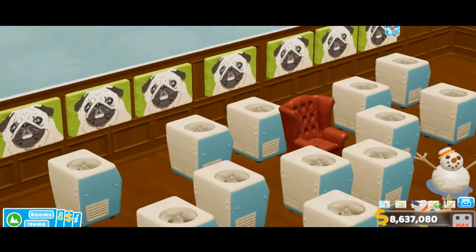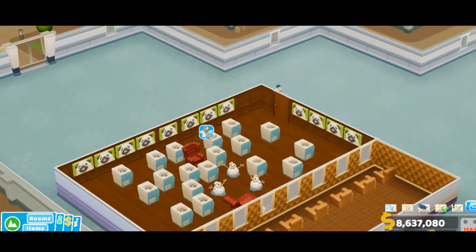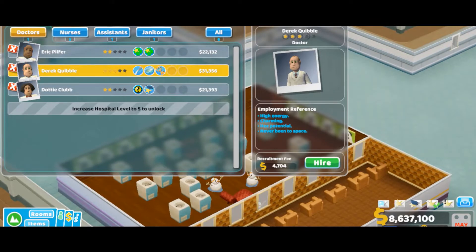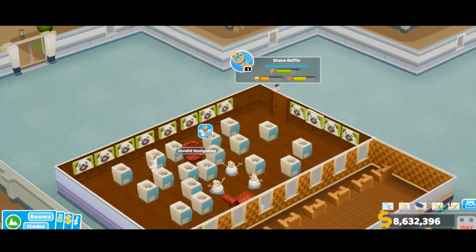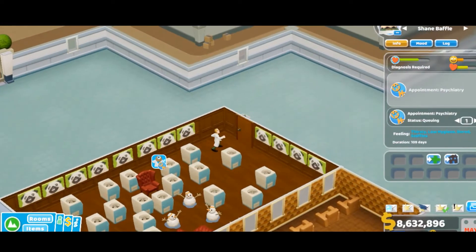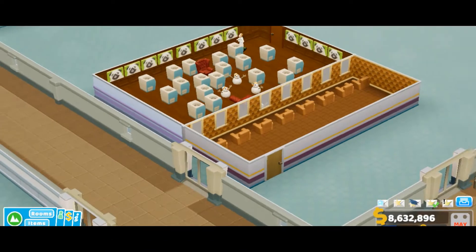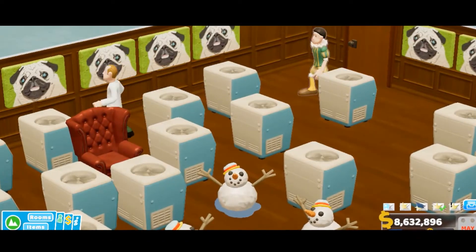So over here you can come to your therapy, and they need a doctor apparently. So let's hire a doctor with the therapy skill — just toss him in his chair. This guy can now come in. What's his problem? Psychiatry — yeah, you're at the right place. There you go. So basically, you walk into your therapy, look at him, look at the walls — he's like, what the heck is this?